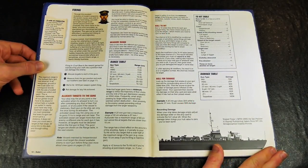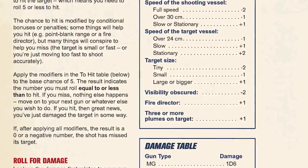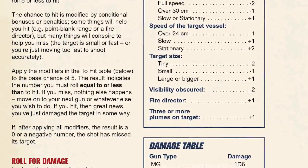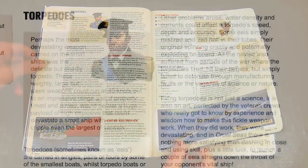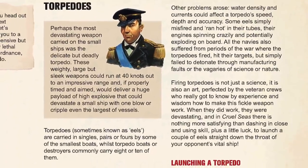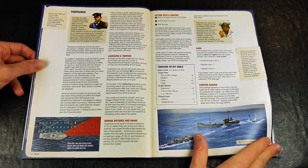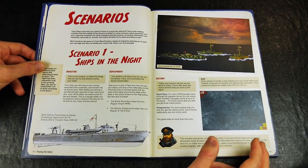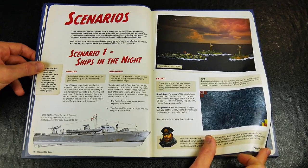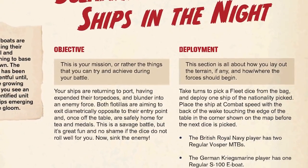Misses with heavier weapons become plumes of spray which add to the chance to hit. Torpedoes work slightly differently, being launched and tracked using markers which can possibly be avoided or may actually be duds. Of course, if they do hit they cause real damage.